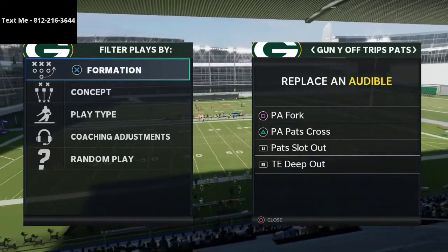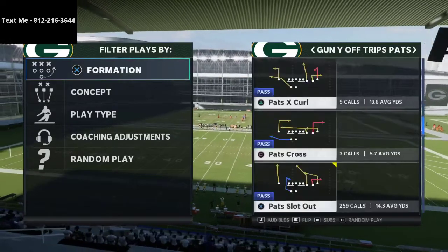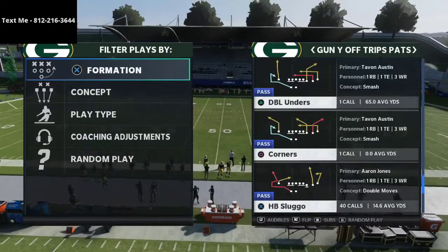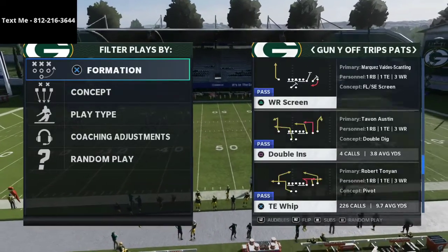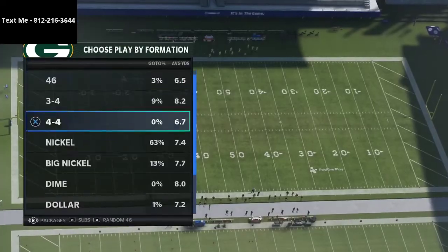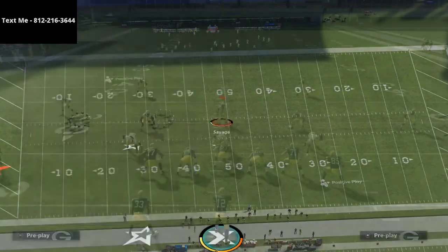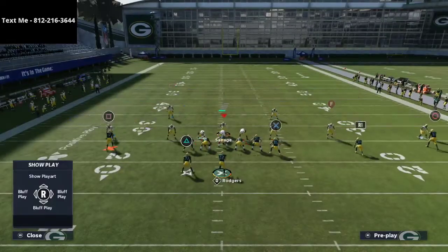The plays we're going to look at are PA Fork, PA Pats Cross, Pats Slot Out, Tight End Deep Out, and we're going to come out in Tight End Whip. That gives us access to a lot of the really good routes in this formation. As a general rule, most people like to run U-Trips to the wide side of the field, so we're going to be practicing against it to the wide side and audible down into our Cover Four Show Two.